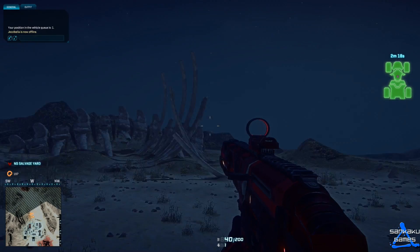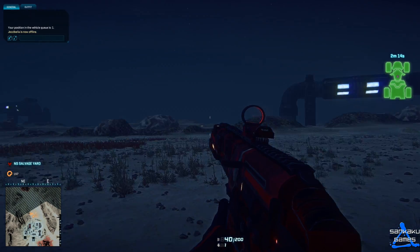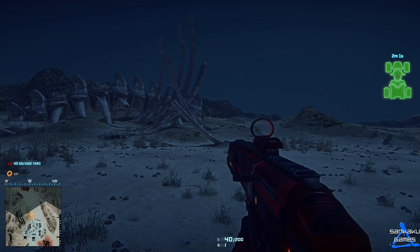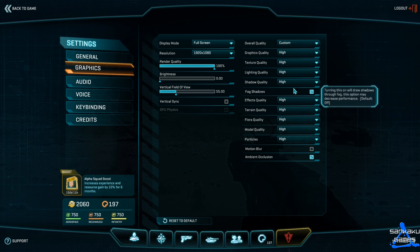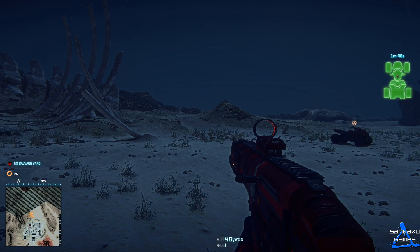Ambient occlusion affects how the light - we've just got the sun and the moon at the moment shining down on the ground - interacts with surfaces. Fog shadows and ambient occlusion are your two main settings here. Fog shadows will I think dramatically put your FPS down, so keep an eye on those. If we've got fog shadows and ambient occlusion on together, that's a notable impact.